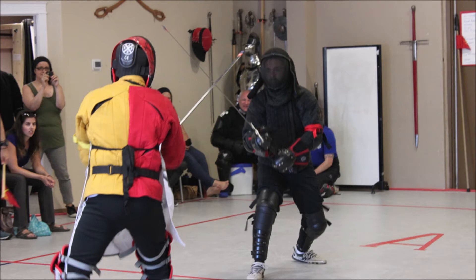Hits are categorized as a clean hit, a double hit, or they can be thrown out by the referee as no score. A clean hit is when one combatant hits the other without being hit within the same beat of fencing time. A double hit is when both combatants are hit within the same beat of fencing time. The measure of fencing time is based on the timing of the actions involved. If fencer A hits fencer B, and then fencer B starts a new action and hits fencer A, they are not in the same beat of fencing time. If fencer A hits fencer B while fencer B is already in action, and that action hits fencer A, then they are within the same beat of fencing time, and that would be a double hit.